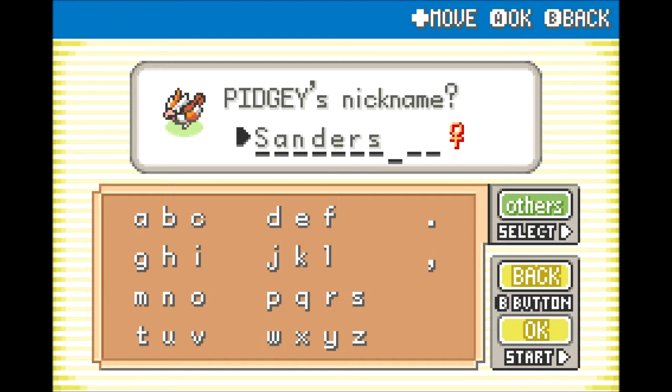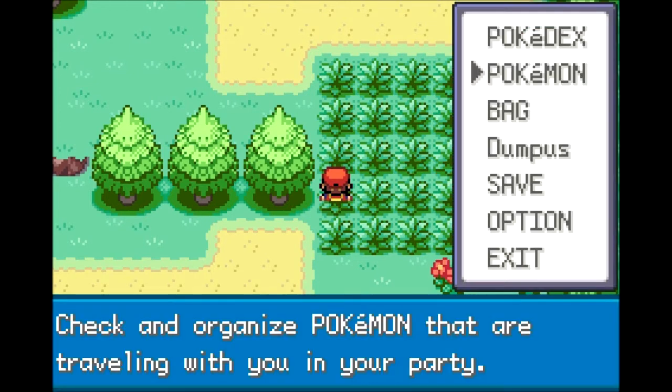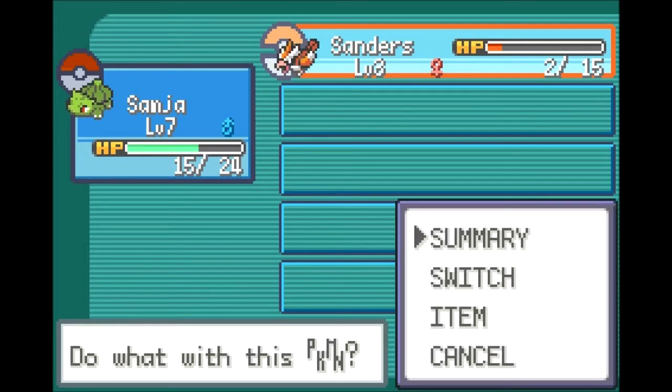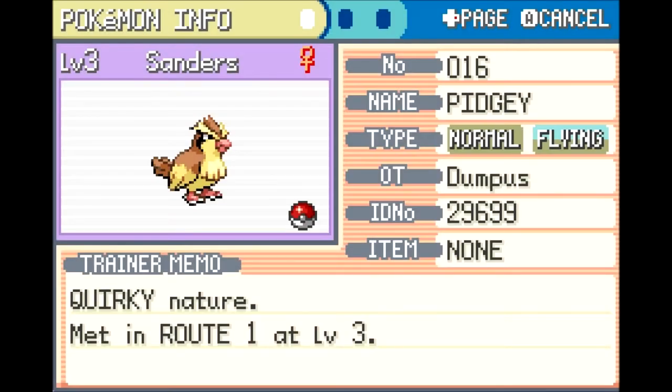Pidgey is not a Colonel just yet — she will work her way up the army ranks, I'm sure. We do have a new Pokemon with us: Sanders. Now we can actually look at the Pokemon we just picked up, and I recommend that you do this, especially in the third generation of Pokemon games. So I would always recommend taking a look at your new Pokemon. Level 3 Pidgey by the name of Sanders — not a very good cry, but whatever.